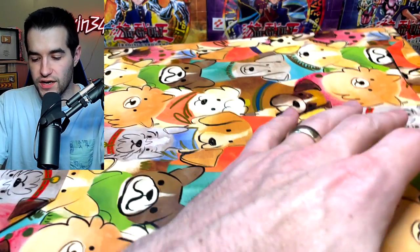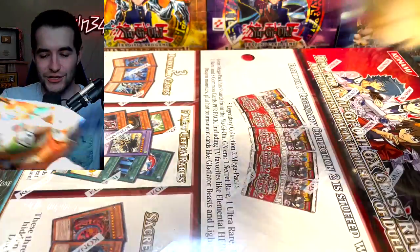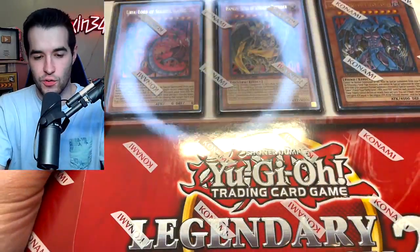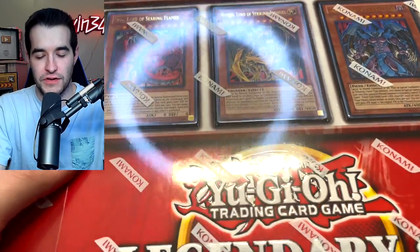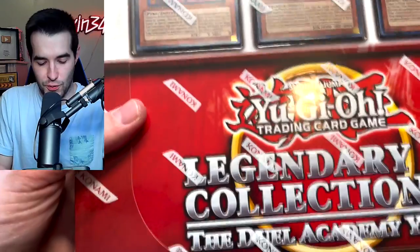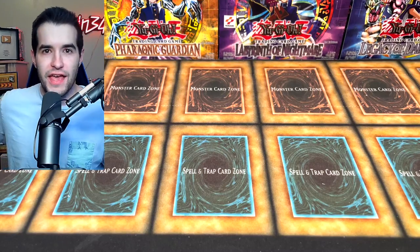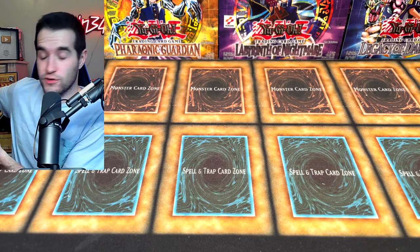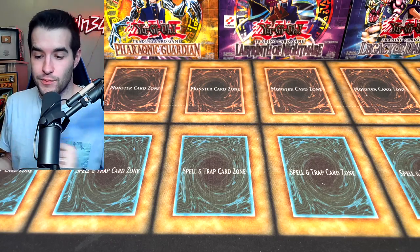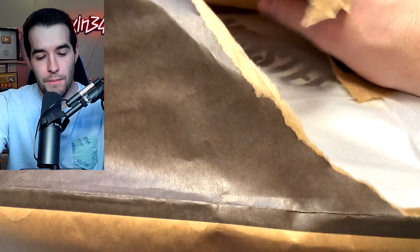It looks like I have more gifts. This one's kind of large. Another gift from this person — wait a second! This is exciting — we've got a Legendary Collection 2 binder! Check this out, this is so cool. I don't know if we're gonna open this because we're already at like a 50-minute video, so we might save this for a future video. We're gonna open it at some point — this is really cool! He did not tell me he was sending me this, that's really cool.